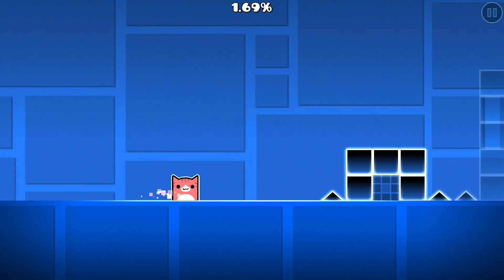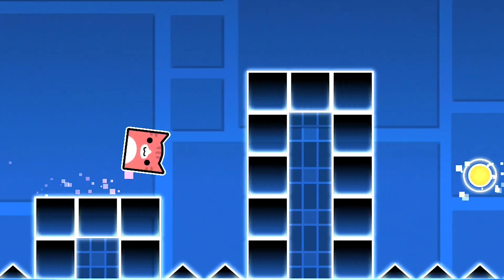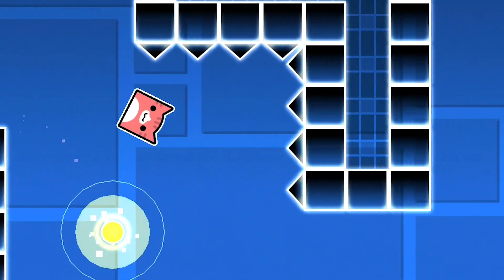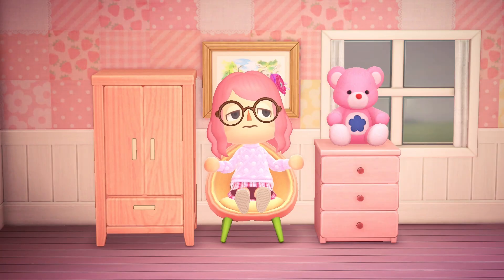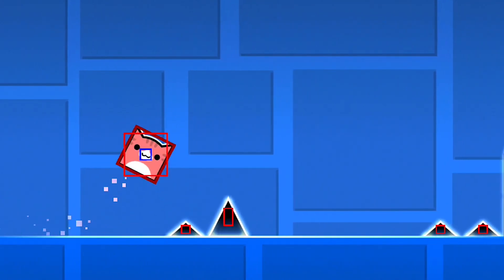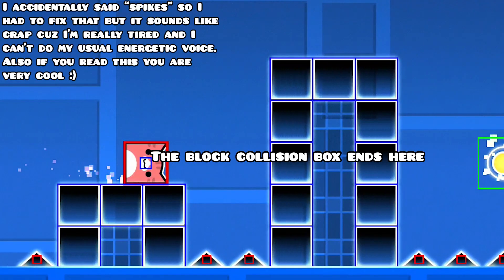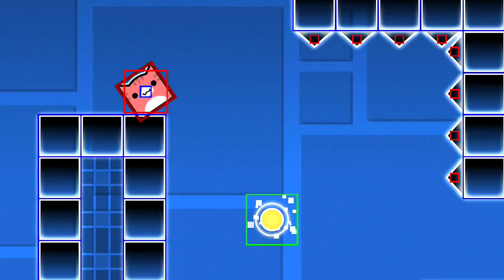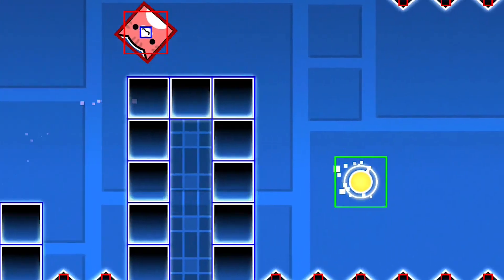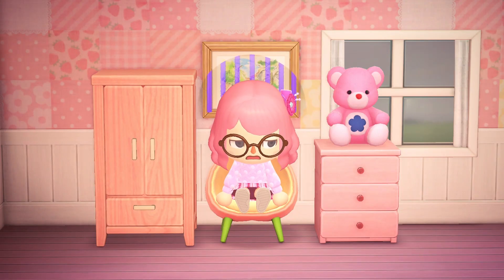Introducing the wall jump. Instead of clipping into a spike, by using a really precise timing, you can actually clip into a fully solid block. Then simply jump again, and that's it — you've done a wall jump. This can be done at one times speed, but it's really difficult, so I'd recommend using half speed. This works for a similar reason to the spike clip. The hitbox for colliding with blocks is a lot smaller than the actual cube itself, so we can collide with the wall for just a bit of time without dying, and using that, we can just barely jump off the top of a block. Although this glitch is a lot harder than the spike clip.